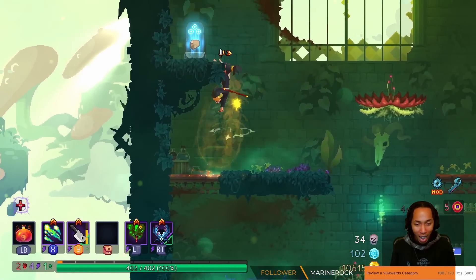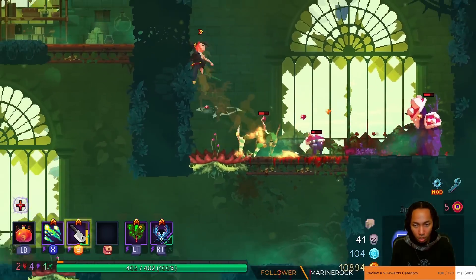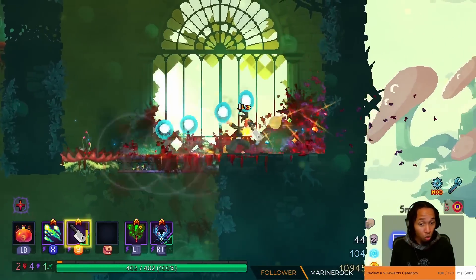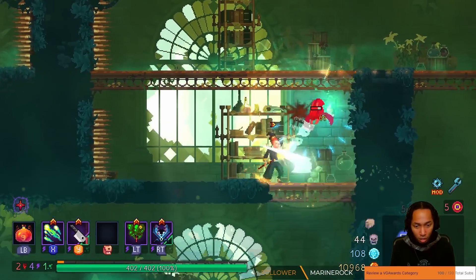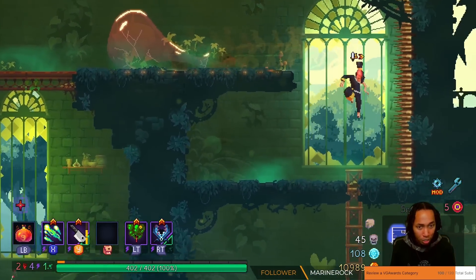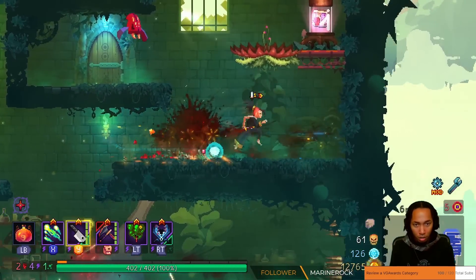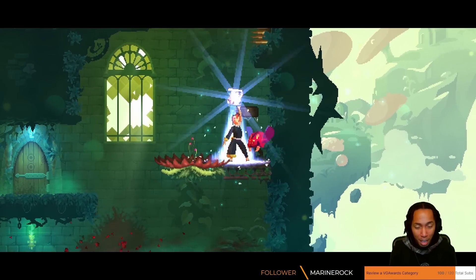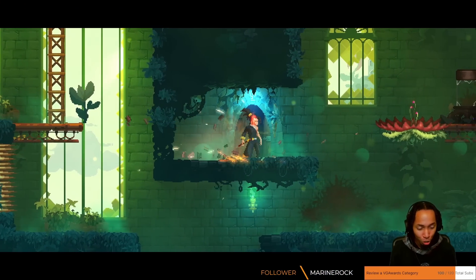Throwing one at a bat or a rat is probably the most entertaining part. It has really good tracking on it too — really makes you feel like you're playing Katana Zero. If I can manage to get the damage and the stats, I think you all are in for a treat.